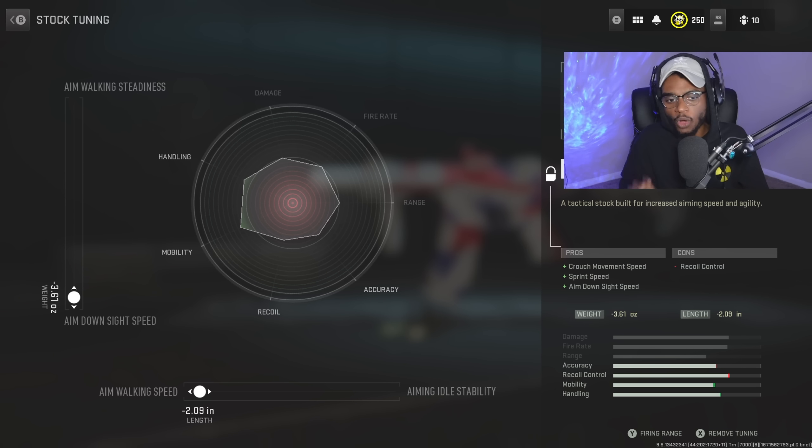For the tuning, we are going to be increasing the aim walking speed to negative 2.09, and we're going to bump up the aim down sight speed even more to negative 3.61, again bumping up that close-range handling.